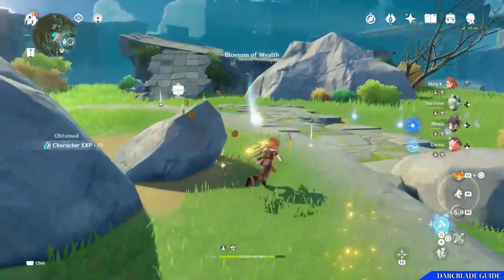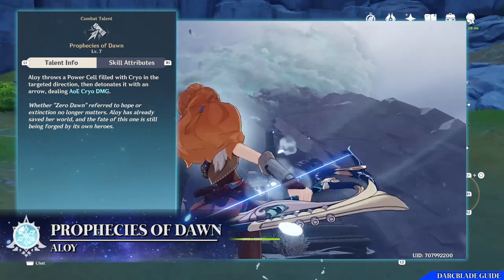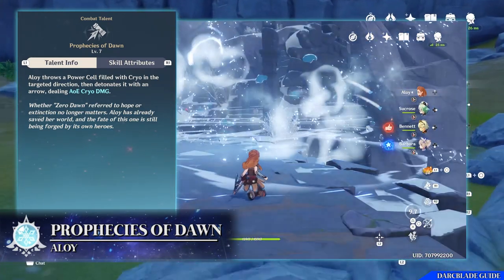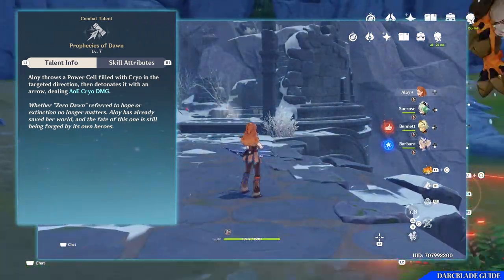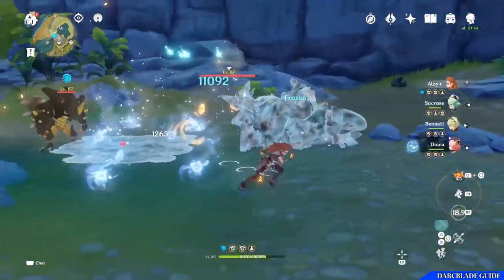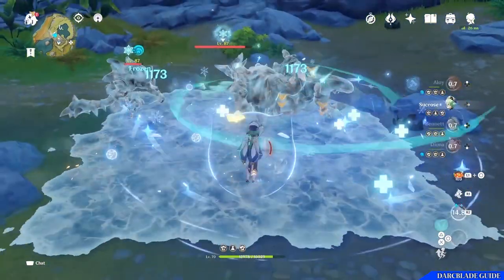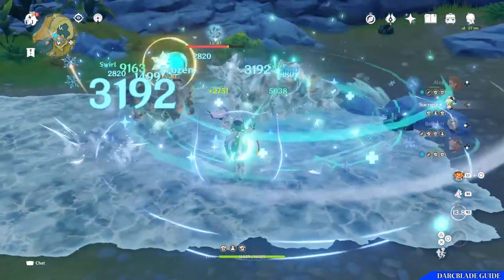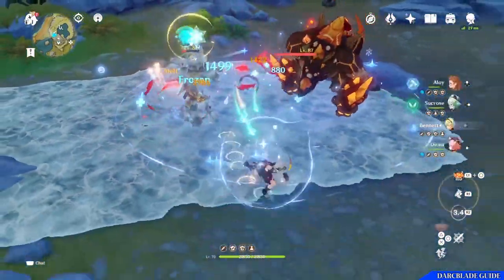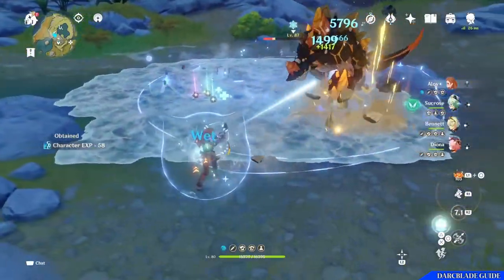Her third combat talent is her elemental burst, known as Prophecies of Dawn. This is quite a simple move but very strong. When activated, Aloy throws a power cell filled with cryo in the target's direction, which she then detonates by firing an arrow at it, dealing massive AoE cryo damage. On top of dealing nice damage it's also a low cost elemental burst, meaning it's quite easy to activate.